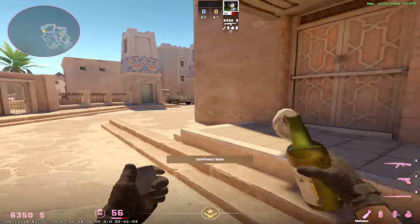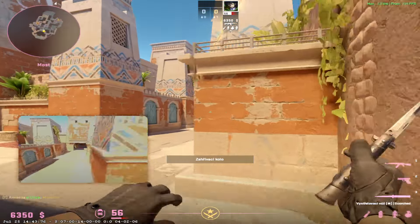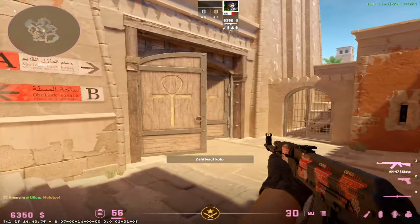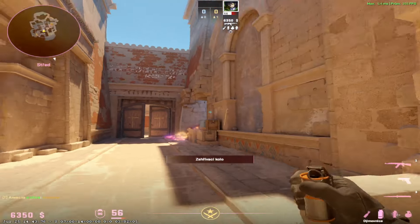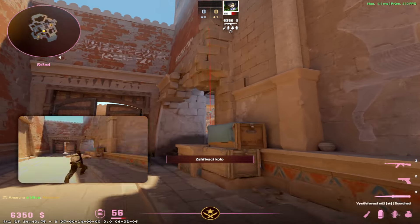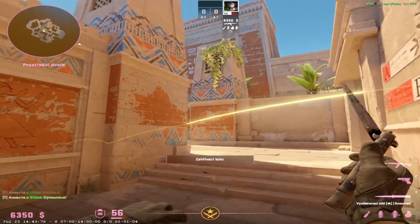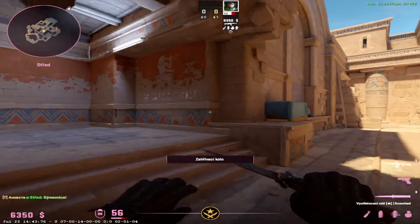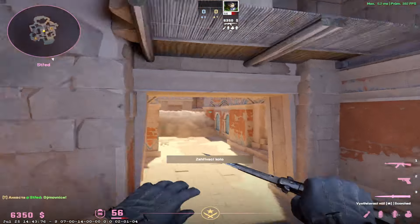Another thing I really like is if I have a right-side spawn, I like to molly window and run in and just kill the door player. It's so unexpected. Like, imagine you're a classic CT — you're smoking, smoking, then a molly comes in, you're on the move, and there's already a T-side player there because I have the best spawn. So it's a pretty easy duel because they're not expecting it. I'd definitely recommend doing it.